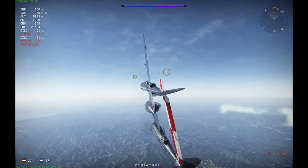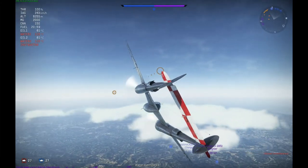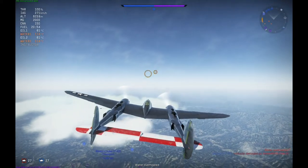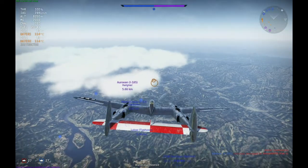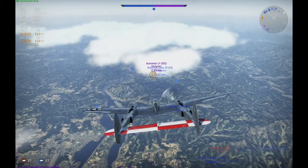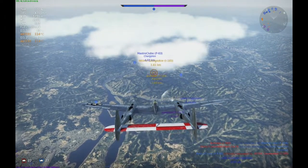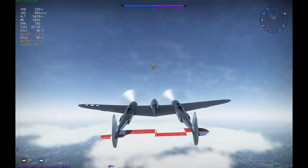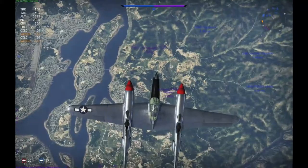Some fun facts about this plane. The P-38 was called by the Japanese 'two planes, one pilot,' and the Germans called it the 'fork-tailed devil' or 'two-tailed devil' — in German, Gabelschwanziger Teufel — simply because they didn't encounter many planes with a design like this: two engines and a pilot in the middle. Kind of an awkward design, but it's very good for the boom and zoom task. It's not that agile and the rudder locks up pretty fast in the dive, but it does the job nevertheless.